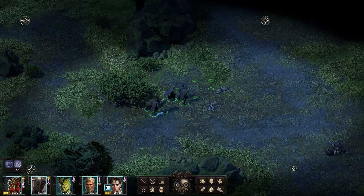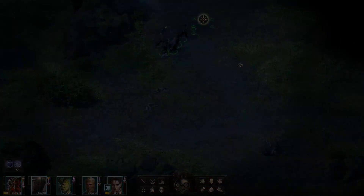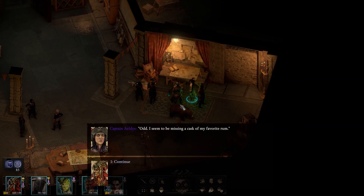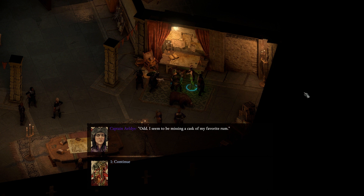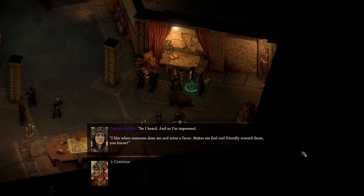Let's go head on over to Captain Aeldys who is in Fort Deadlight. I thought you'd like to know I helped Mad Morena in the Undercraft - it's actually a long time ago I did that. I like when someone does me and mine a favor. Makes me feel real friendly towards them, and I like to give my friends little tokens of my appreciation.